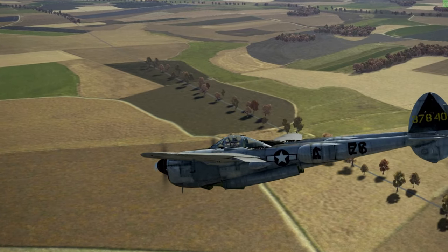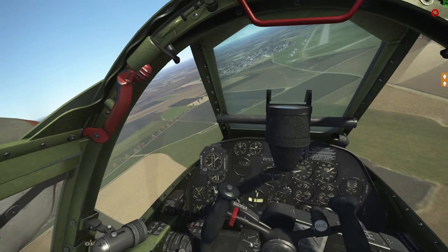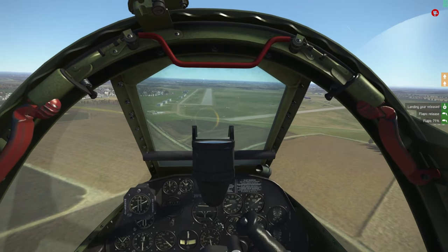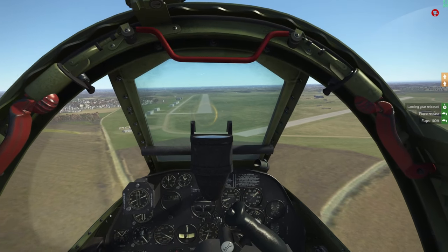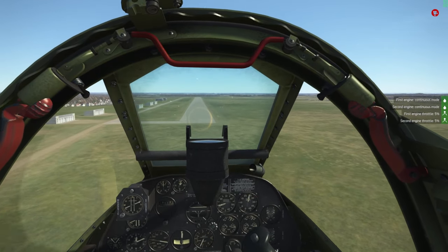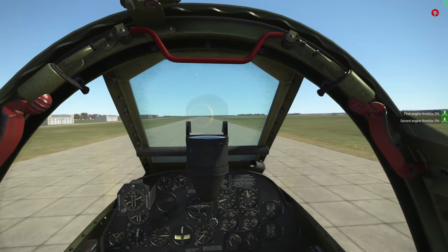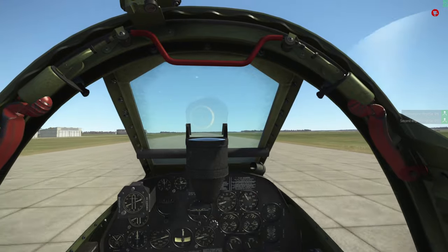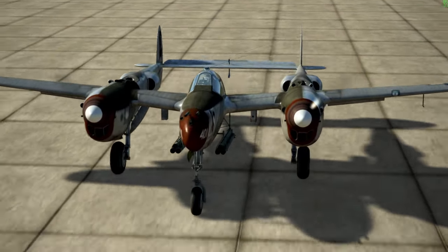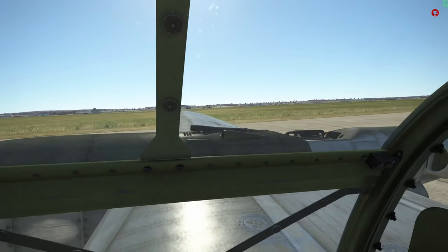Gonna start slowing us down. We're right here at the airfield. Let's see if we can catch this real fast. Waiting for our speed to come down just a smidge — probably close enough. Gear's coming down. Very short approach, throttle's at idle, flaps all the way down. Captured our speed. There's 50, 40, 30, and throttle's at idle. She's a joy — an absolute pure joy.